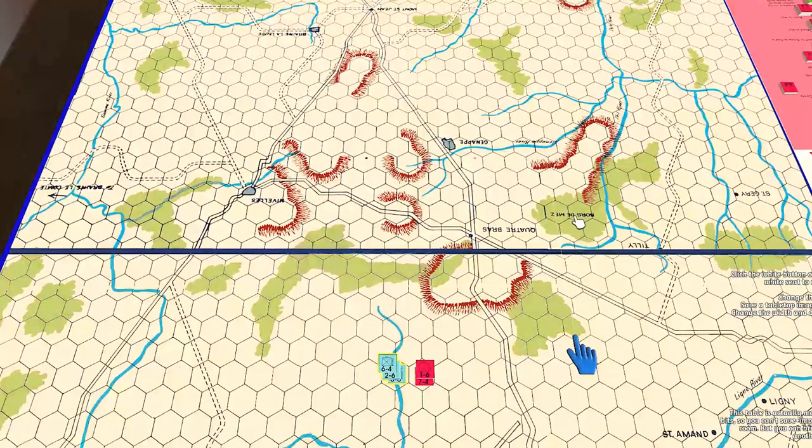So strategically you definitely want the high ground and you want units guarding river crossings. The map offers all sorts of naturally defensible positions — hilltops and riverbanks — where defenders will be extremely tough to dislodge. It's somewhat of a race for the high ground.